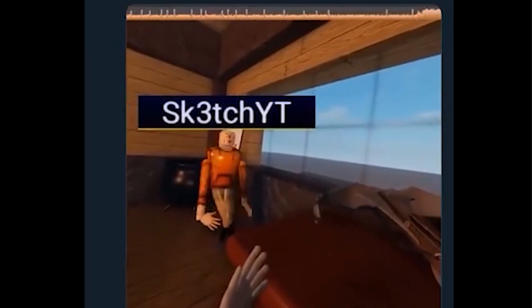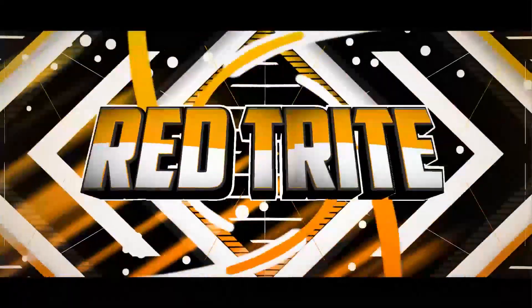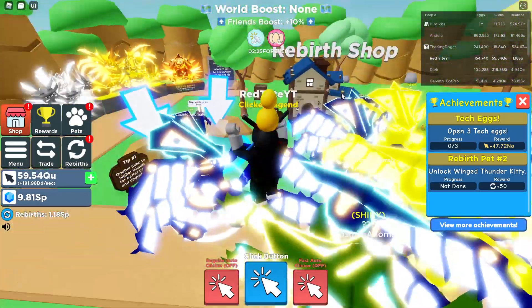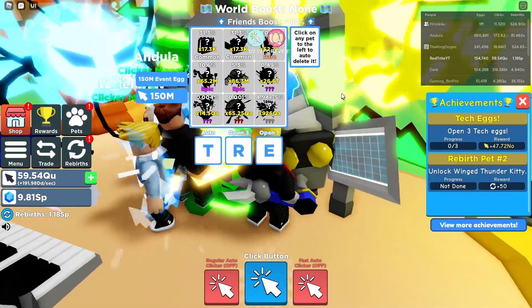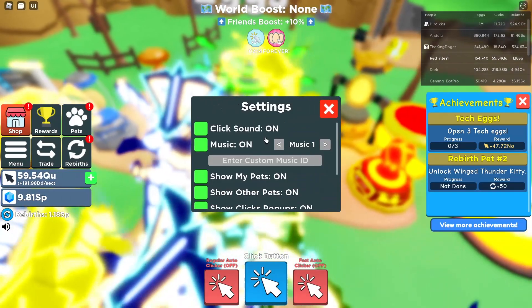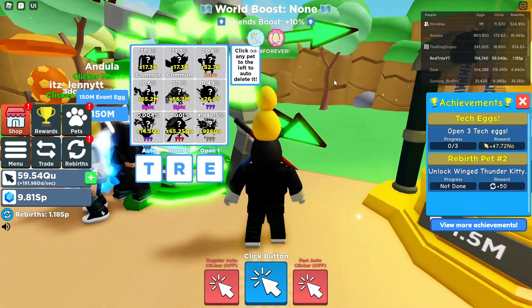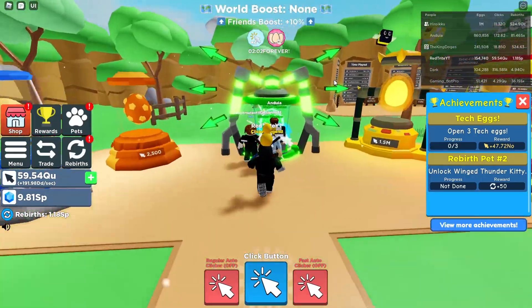Oh my god, the new limited 150 million egg and a new rarity - Divine - has just come to Awesome Clicker Simulator! As you can see, here is the new egg completely covered with pets. Let me just tune up the settings so I don't show my pet shoulder. Okay, now you can see that beautifully - the 150 million green egg which just came to this game.